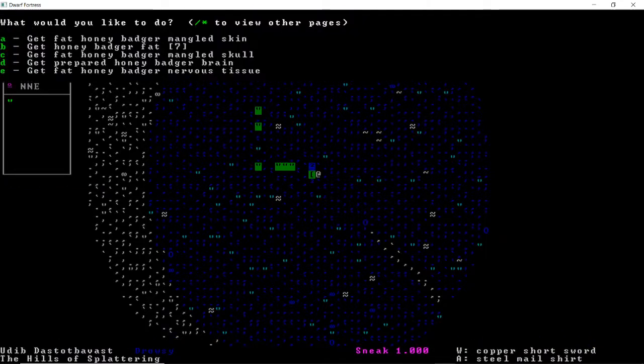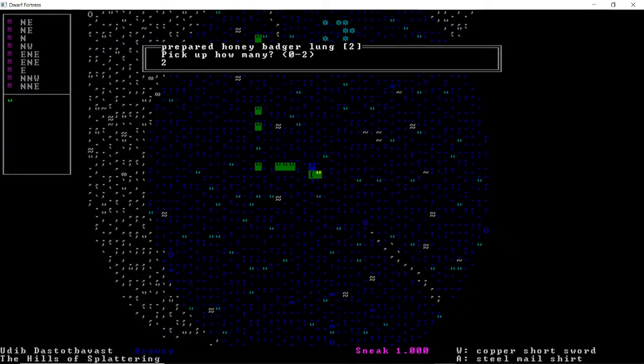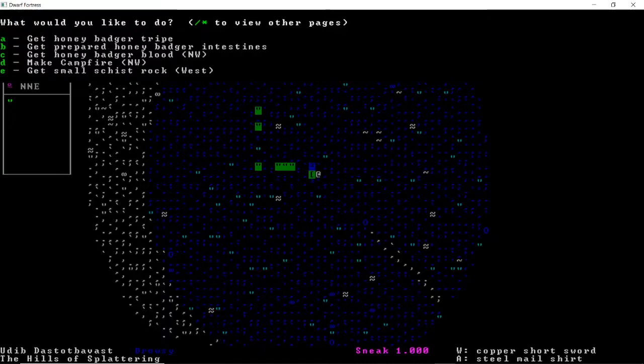Let's get some bones. What else can we get? I'm not sure what the utility of the rest of these is. Chopped liver — let's get some of that. Lungs — sure, both of them. I'm not sure if animal tissue in your inventory will begin to rot. I know in fortress mode if it's left outside it will rot. I'm already running out of time here, so yeah, let's just leave that.